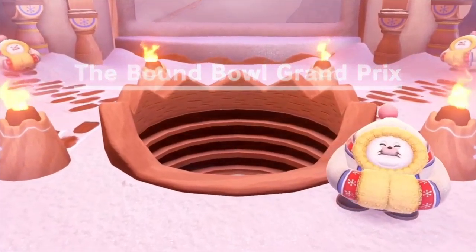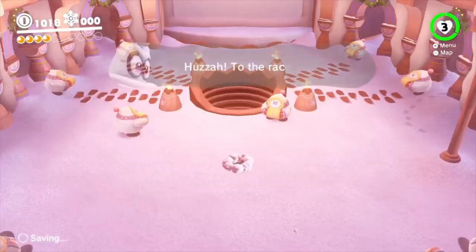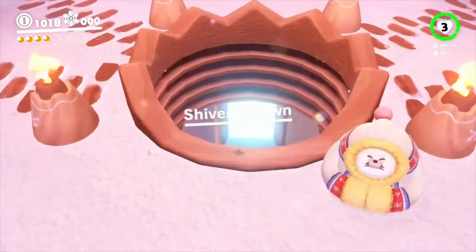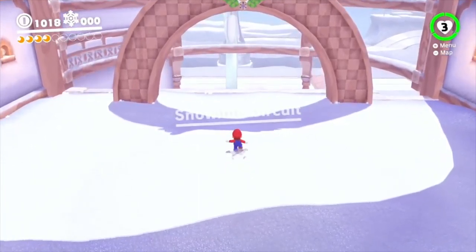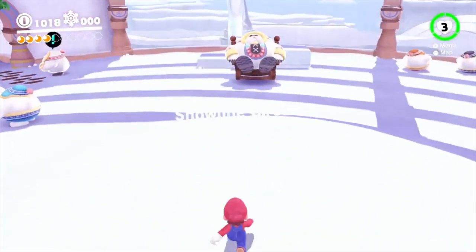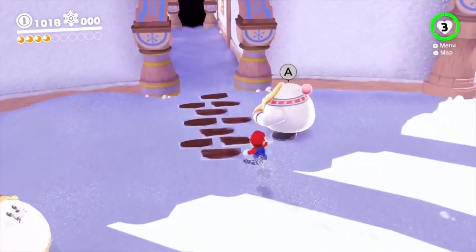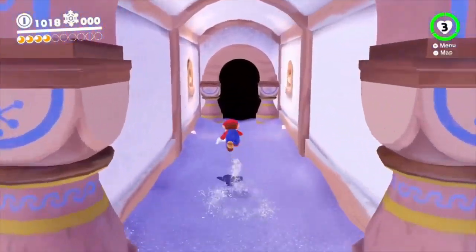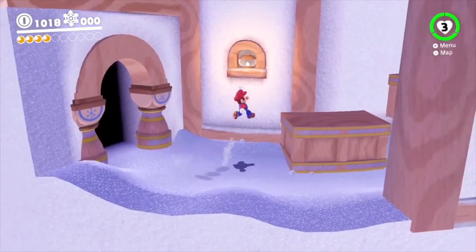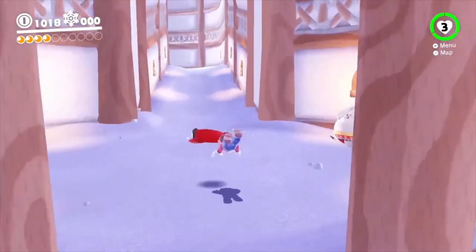The Bound Bull Grand Prix — looks like we're gonna get a bit sidetracked first. We have this nice little slide down here and it leads right to the opening section: Snow Line Circuit. It seems that something's awry — can't start without one more racer, so it seems like one of them has chickened out. We can confirm this by talking to this person. One racer won't come out of the waiting room — what's taking so long? Let's go ahead and check it out. This is a pretty weirdly structured waiting room — just parkour up to this little snow area.